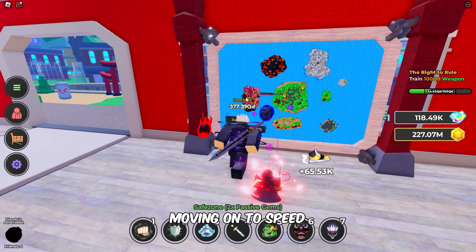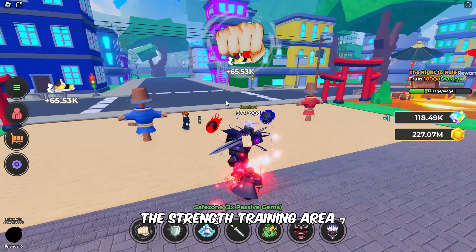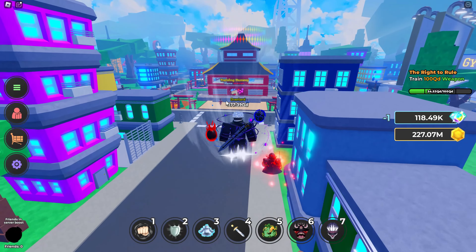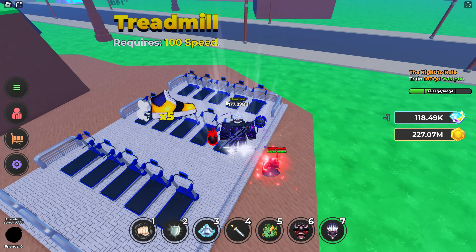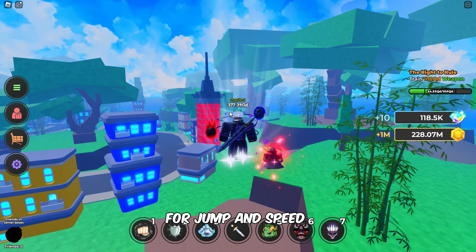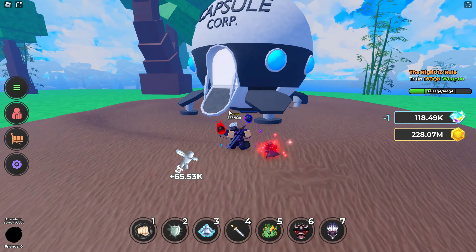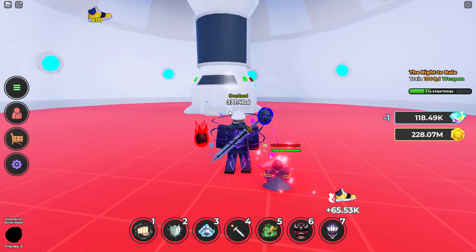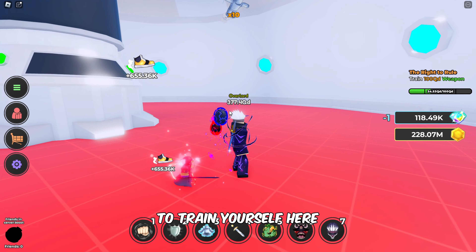Moving on to speed skill training, the first location to train is the treadmill, which is located straight from the strength training area. Another important location for jump and speed training is inside the spaceship. Follow my lead closely to get to the spaceship. You need 10,000 for both speed and jump to train yourself here.